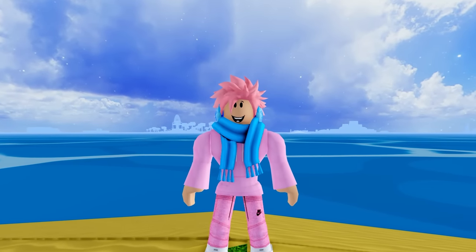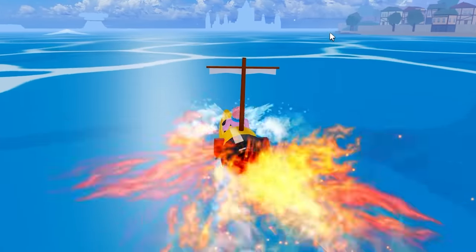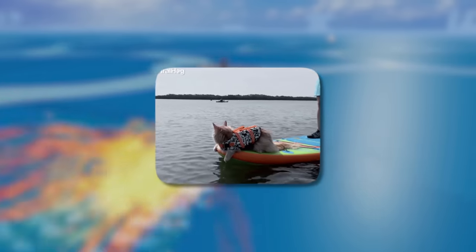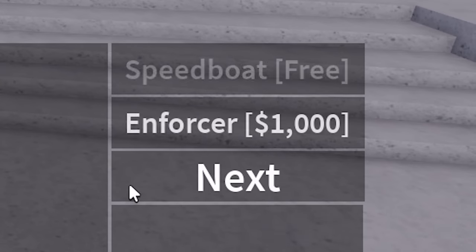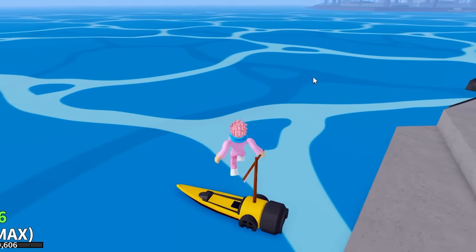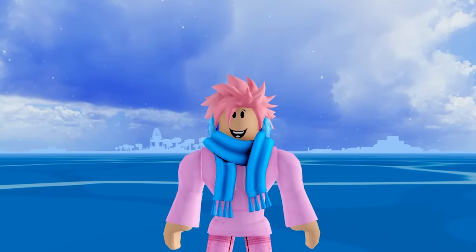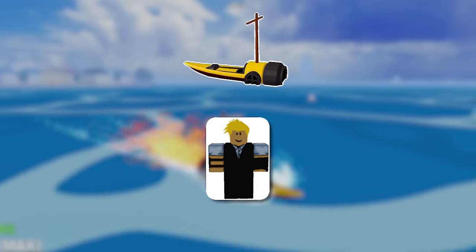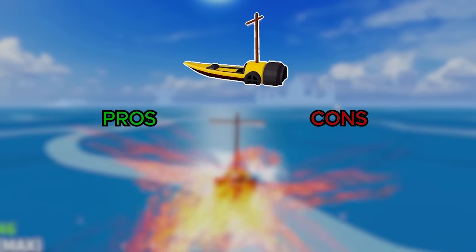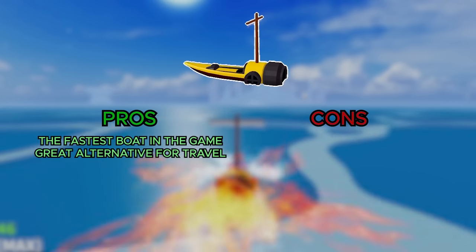The next luxury boat is the Enforcer, which is literally the smallest boat in Blox Fruits but also the fastest boat in the entire game. It has only one seat, so you're the only person who can drive it — though friends can stand on it as long as they don't move or they'll fall into the water. It can be bought from the Luxury Boat Dealer for 1,000 belly and has 1,000 HP. To get the Enforcer, you need the Faster Boats Game Pass. It's a great travel option if you don't have a flight move, water-walking food, or the shark race.